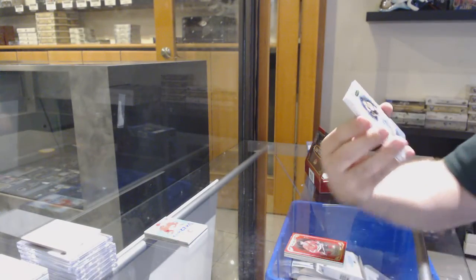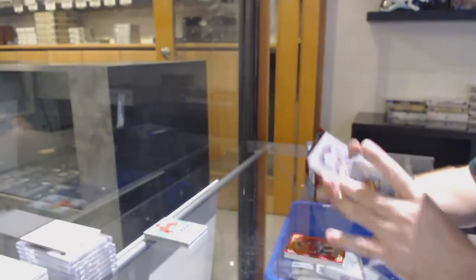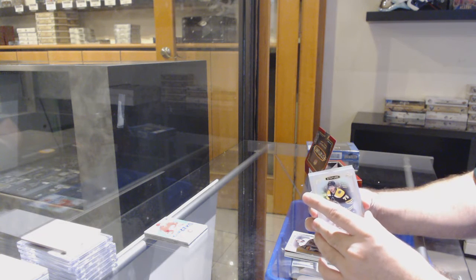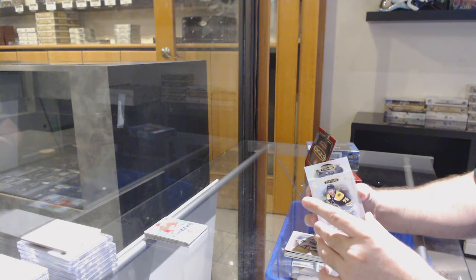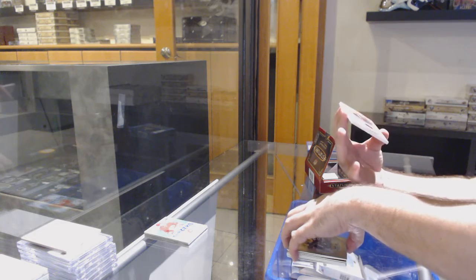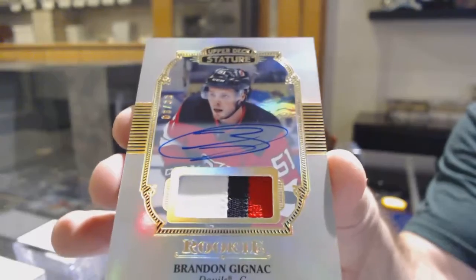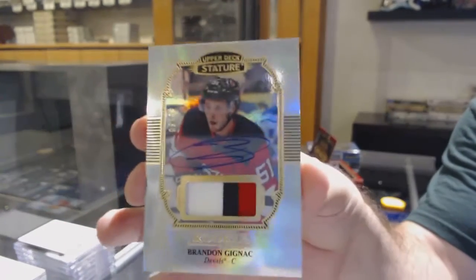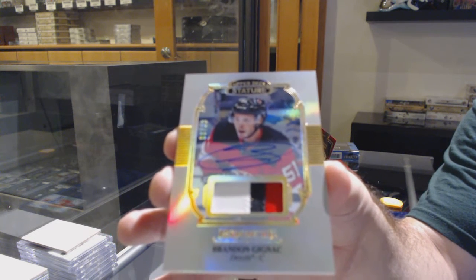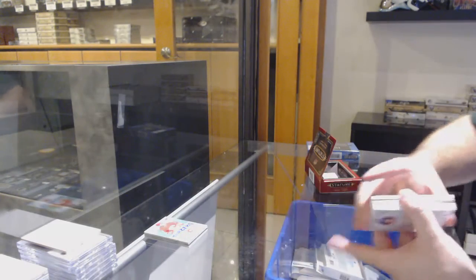We got a holy Boston box — 199 Connor Clifton rookie auto — and a Golden Knights esteemed Marc-Andre Fleury patch. Boom boom boom, nice! 33 rookie patch auto Brandon Gignac. Hey, you got the patch auto — can't be upset with getting a patch auto out of that.